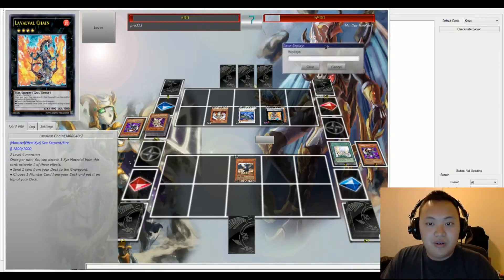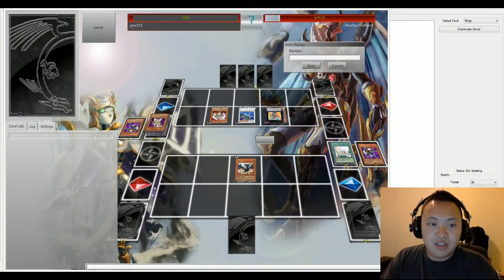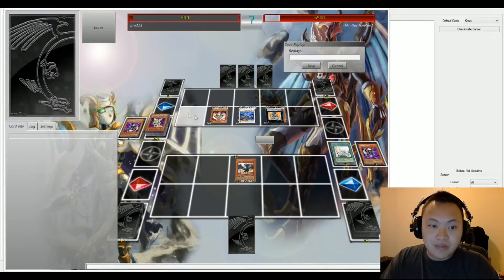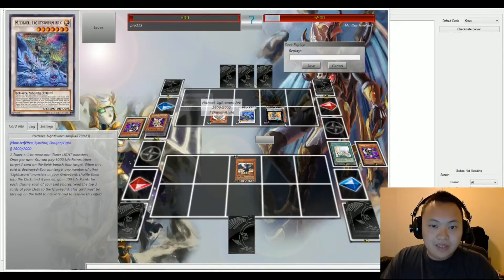There was a little misplay here. Starting off with Love Chain and putting Judgment Dragon on top of the deck — then Dan mills it off the top. Pro did mention that earlier, and that was definitely a misplay.